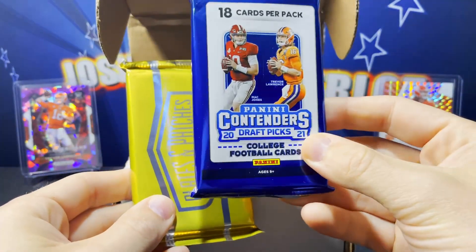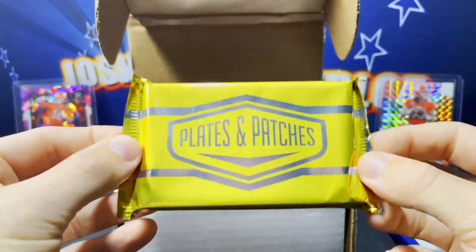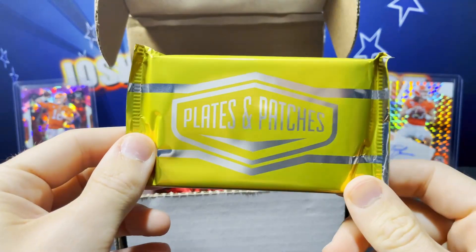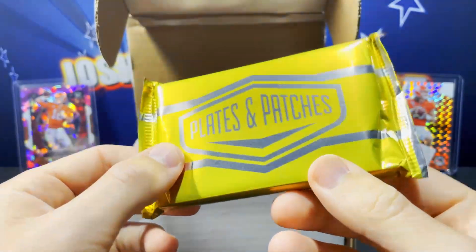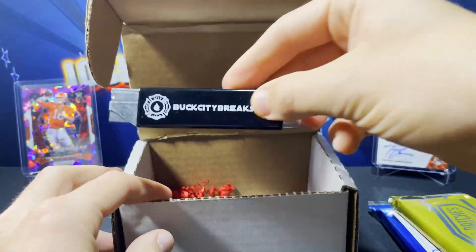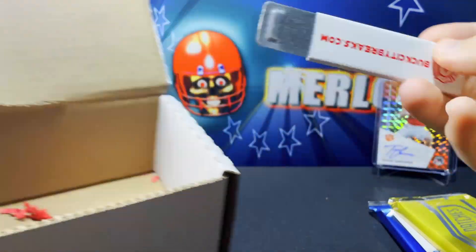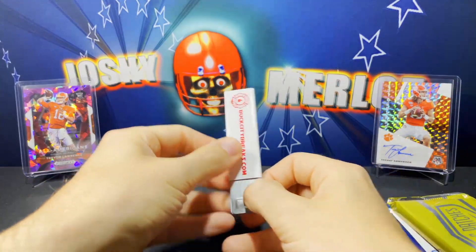But we got a pack of Contenders Picks, which of course has an autograph in there, and then we got a hobby box of Patches and Plates. This is a hobby box pack - this was one of the chase packs. I think these go for around $300 at time of release, probably like $252 now. And it was absolutely free! We also got a couple box cutters and some supplies.